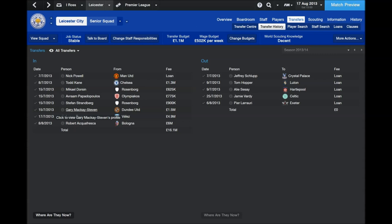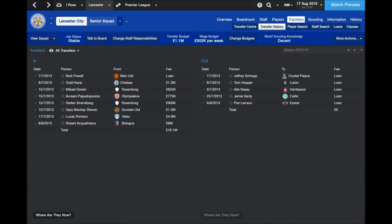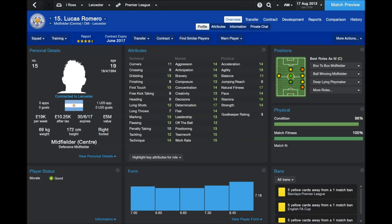At left wing we didn't have anyone, so we went for the Dundee United flair player Gary McKay-Steven. He's very, very good — 20 flair, 16 dribbling, technique 20. We paid 1.5 million for him, hopefully we get something from him. Lucas Romero, a player recommended to me a lot, is our new central midfielder — the more ball-winning type. He's quite small but does pack a punch: really strong, good stamina, natural fitness, and everything else for a 19-year-old is really, really good.